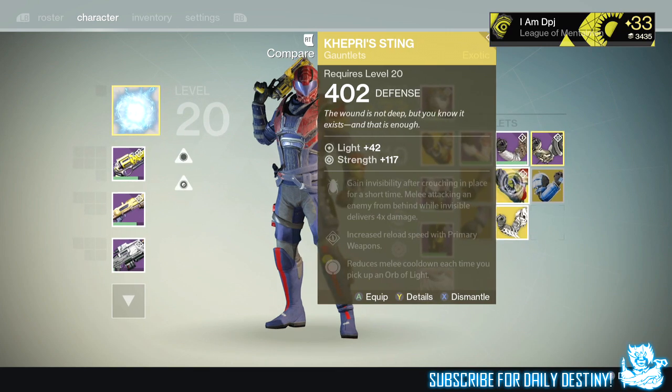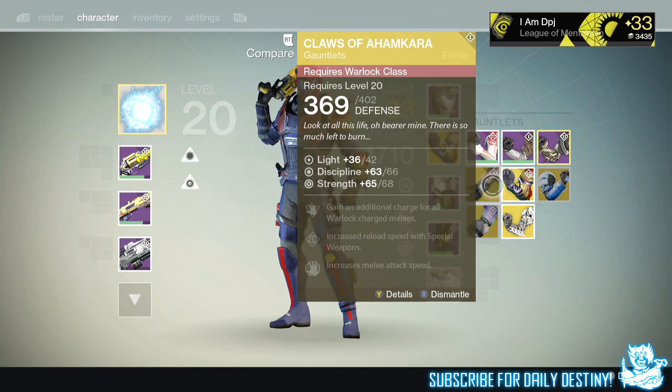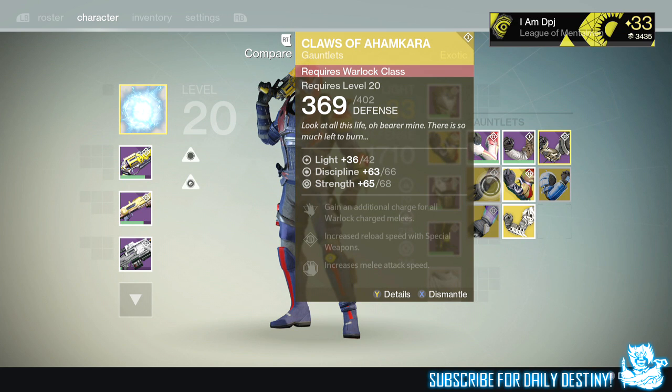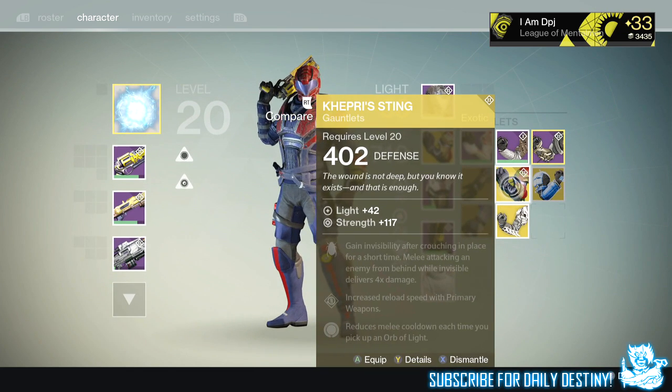I also got the Nothing Manacles, which I'll put in my vault, and I also got the ACD/Zero Feedback Fence for the Titan, which I'm quite happy about as well. I'll compare them to the ones I got from the Prison of Elders — that one was plus 117, so I might as well dismantle the weaker one while I'm here.